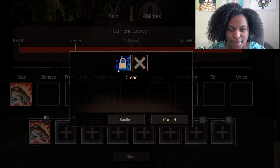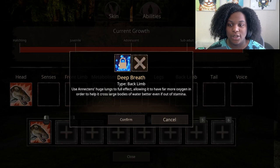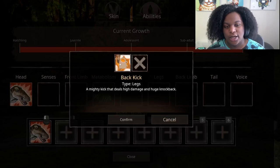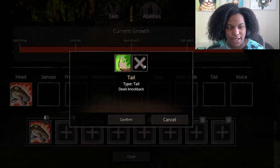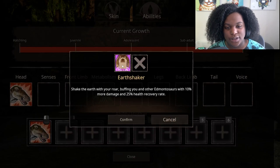And then we have back limbs, deep breath — use the Nektans' huge lungs to full effect, allowing it to have far more oxygen in order to help it cross larger bodies of water. Better even if out of stamina. That's really useful and very in character. Legs, back kick — high damage and huge knockback. Tail knockback. And then Earthshaker, buffing you with 10% more damage and 25% health recovery rate.